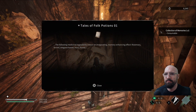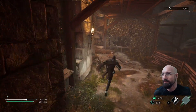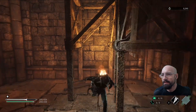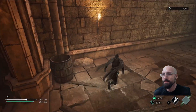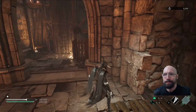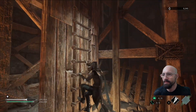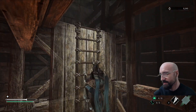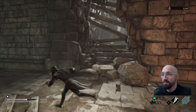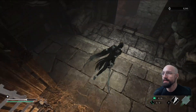Folk potions — I feel like it's telling me what ingredients do what for the potions. I feel like that should have been in the first level. These Kataras are pretty great — they give me that airborne move and then I can just jump in the air. Honestly, I wish that was more of a thing in other games. Just jumping in the air and doing combos is so much fun.